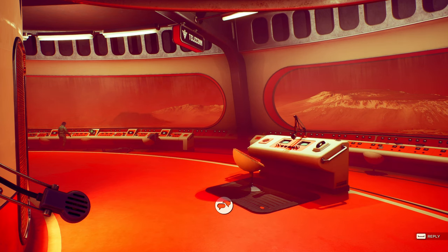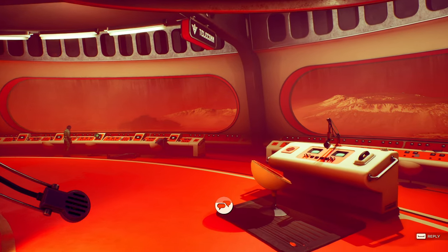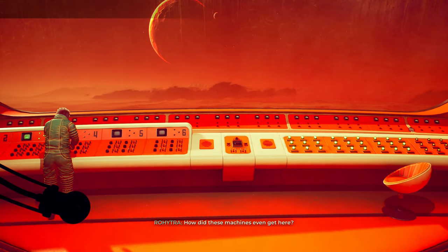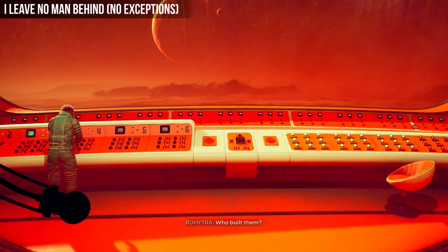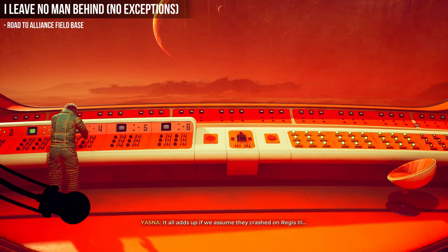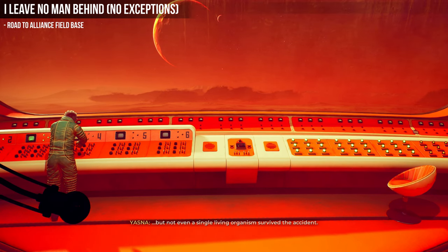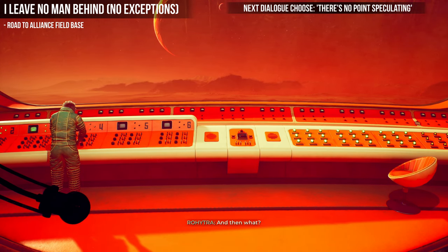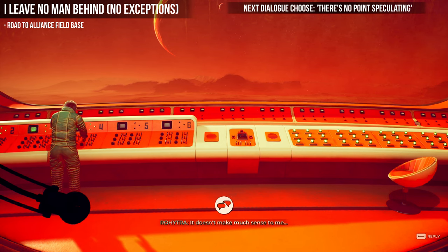Now at the bridge you will find Rahitra and we will also speak with Novik. There's going to be a lot of dialogue here, so skip ahead as much as you can. Choose anything until you get to the necro evolution part, and at that part we're going to begin our first ending — the 'I Leave No Man Behind, No Exceptions' ending. You should have taken the alliance base path for this one.